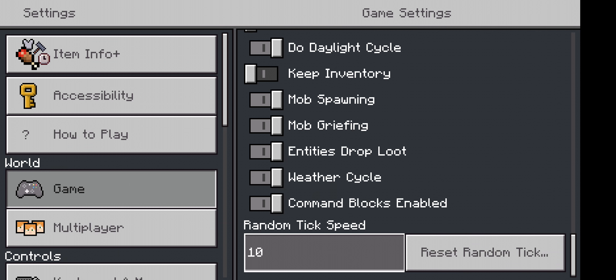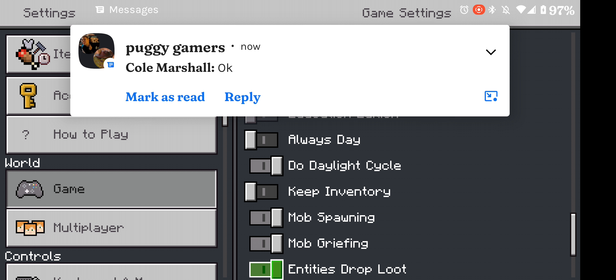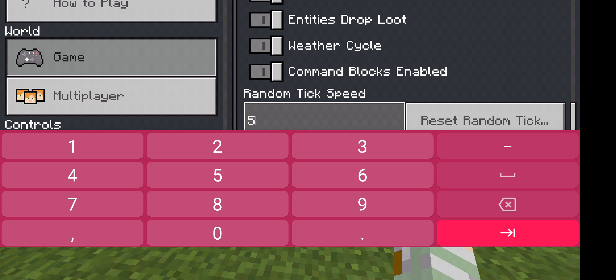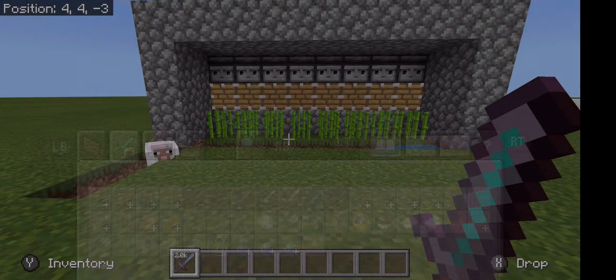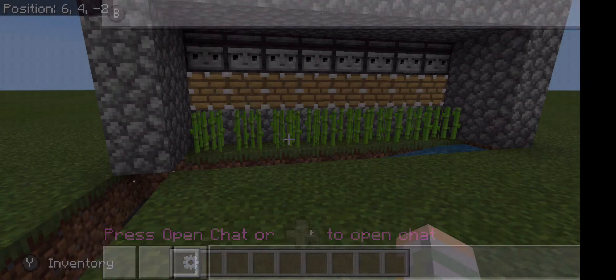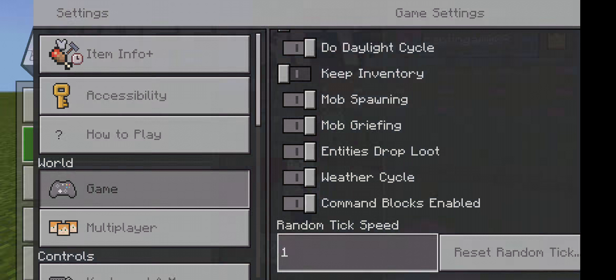Now all you have to do is place your water bucket here and it should work. I suggest placing blocks here, here, and above it so that items don't fly out — it gives you the best possible outcome. Then place two torches inside. Once that's all placed, get your eight sugarcane and place it all down.